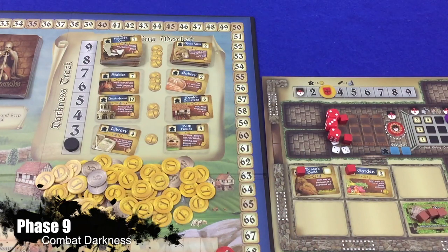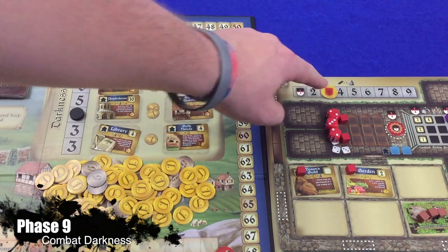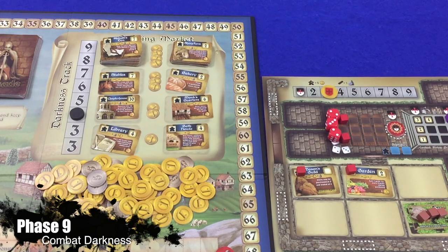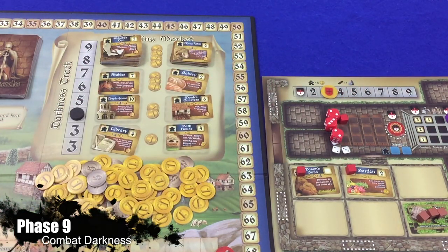Phase nine is the combat darkness and move darkness phase. When phase nine arrives, players must have enough defense to combat the current darkness level. The darkness represents things like depression, famine, raiders attacking, and other horrors the Dark Ages brought. The player's defense must be equal to or greater than the current darkness level. If a player is unable to match the current darkness level — for example, darkness is four and defense is three — then for each unmatched darkness level, the player loses one peasant permanently placed back in the box, as well as two prestige points. The player may choose which pew, building, or tower the lost peasants are taken from, but peasants may not be taken from a crusade or Vikings cards. Once each player has attempted to combat the darkness, the darkness tracker is moved up one space.